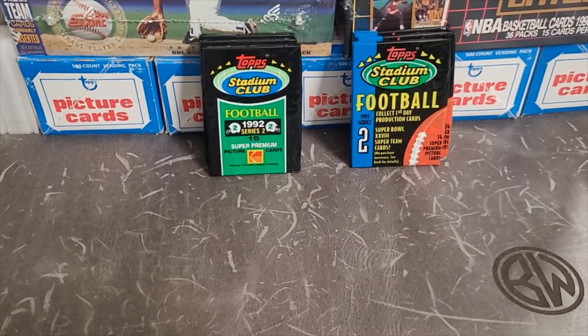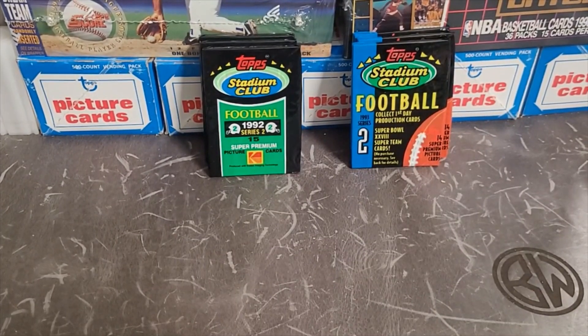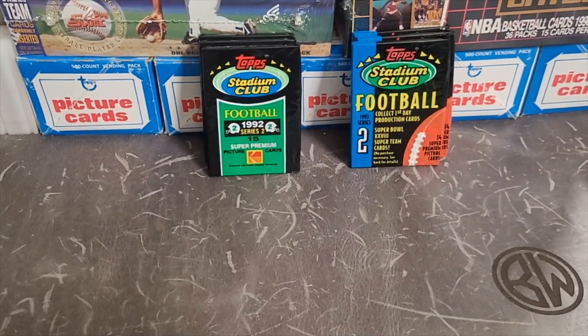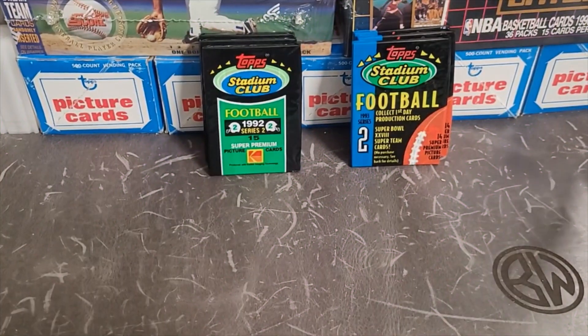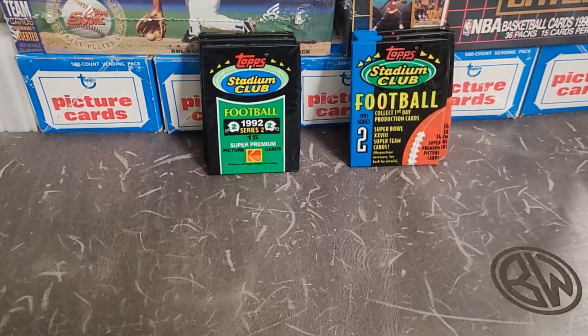In Stadium Club 1993, there are some definite great cards that could be in these. The draft pick logo Michael Strahan could be in there — that could be cool. Barry Sanders could be cool, Lawrence Taylor, Jerome Bettis — so there's lots of possible good cards in 1993. PSA values — I'd say 93 has 92 beat, but who knows what's in them, so we'll take a look and find out.